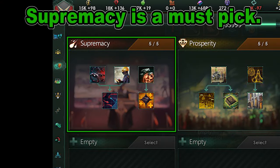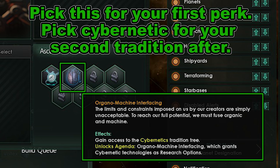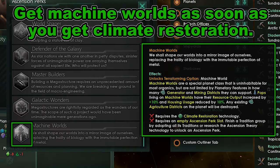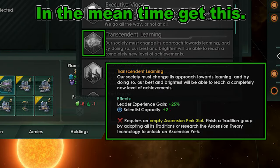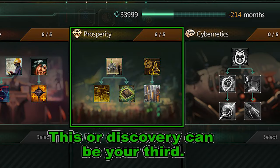After that, use your machine capital for alloy production by building mainly industrial districts. For Traditions, I would definitely pick Supremacy as your first — no messing around, you will want to conquer the first empire you see. Don't forget to set the Supremacist stance policy. When you complete it, pick Organomachine Interfacing as your first Ascension perk so you can then pick the Cybernetic Tradition Tree. After that, pick Transcendental Learning for more scientist cap, or Machine Worlds if it's already unlocked. Unless you want to become the Crisis, wait for Machine Worlds before spending your third Ascension perk. For your third Tradition, pick Discovery or Prosperity depending on your preference — Discovery has gotten a lot better in patch 3.10.